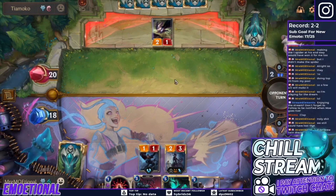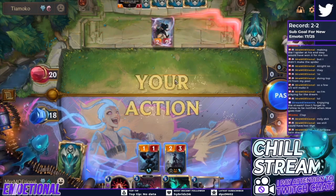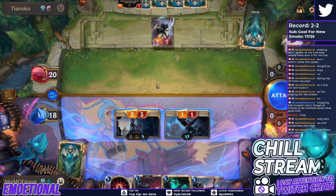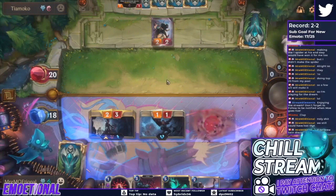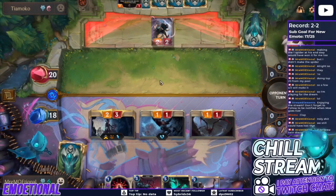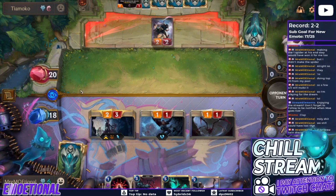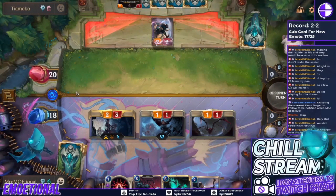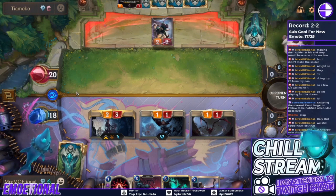Eventually on turn seven or eight you now have this six-mana 15/15 or 20/20 that your opponent has to figure out how to deal with. Not only can you attack with this 15/15 or 20/20 — with Overwhelm, by the way, so it doesn't matter if they have a 1/1 blocker — but if they try to kill it with Vengeance, you can instant-speed Atrocity, blow your creature up, and deal 15 or 20 damage to their face. That's the combo that makes this deck very special and why the entire deck is built the way it is.